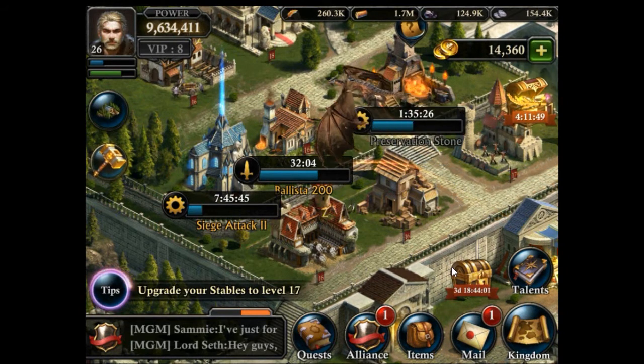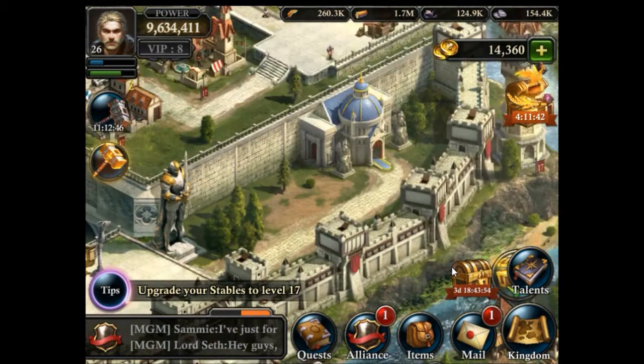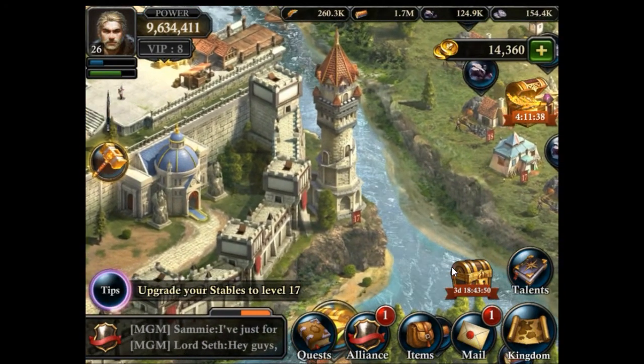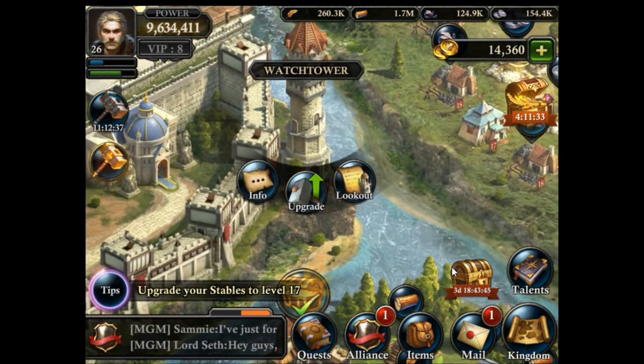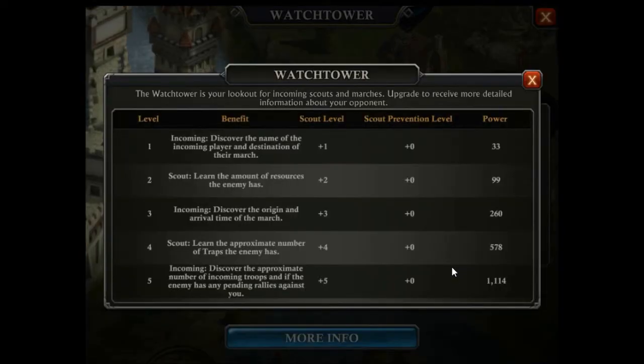The next building we're going to discuss is the watchtower. In the corner, you can sometimes overlook this building — it's actually outside your city wall, but I still consider it a city building. The watchtower has two functions: it helps with the reports you get when you scout opponents, and it helps with the reports you get from incoming marchers. The benefits continue until level 22, each time giving you either new info about incoming troops or more detail in your scout reports, which is very useful.